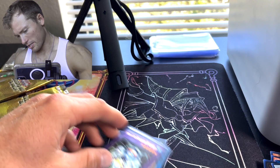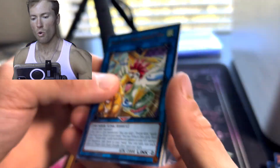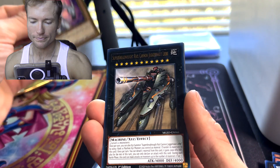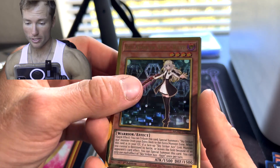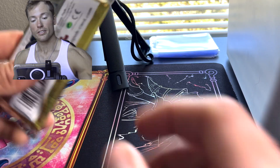Only got a couple more shots. Come on, Dark Magician — I know you're in there somewhere. Give me the Red-Eyes — I need a good Red-Eyes. Elementor Hero Neos — I'll take that guy. Sky Striker Ace Raye again — she's here to play!